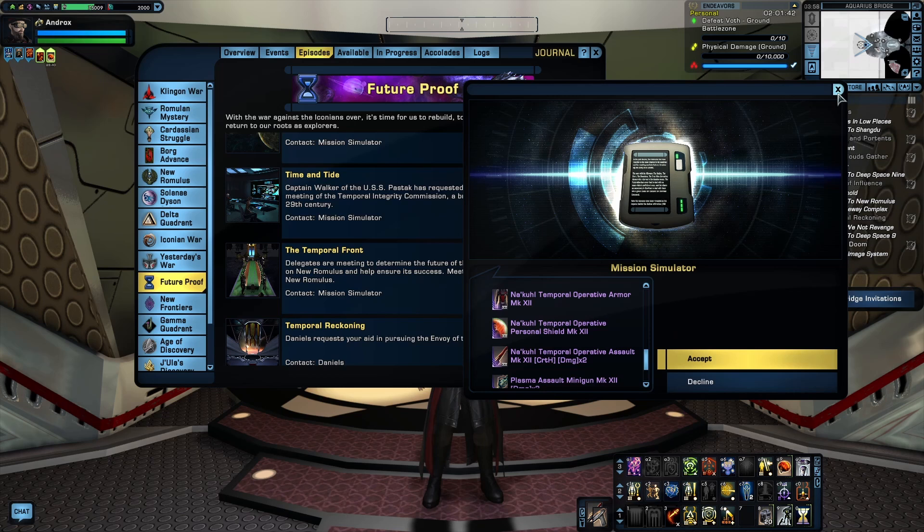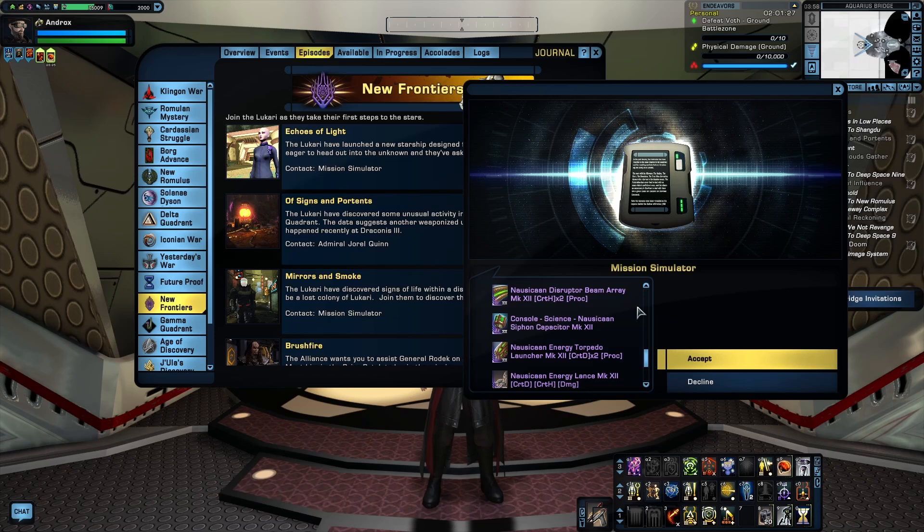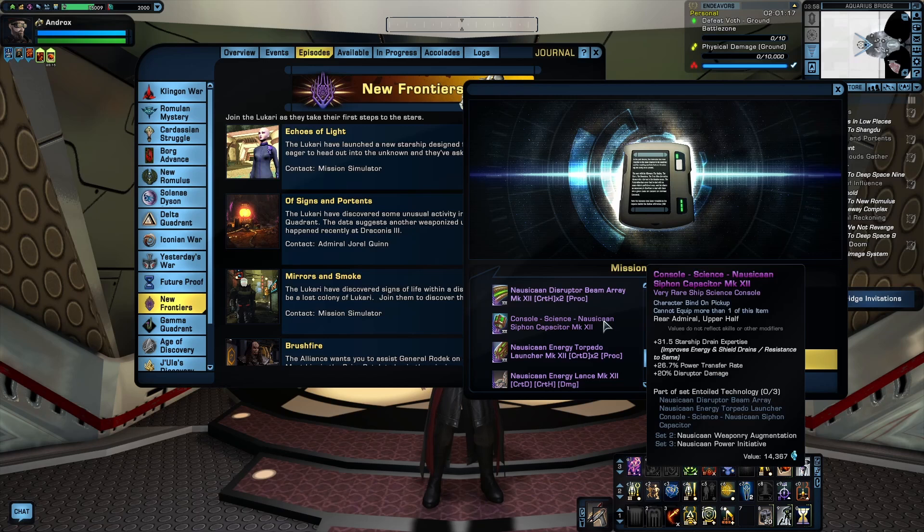Moving on to the New Frontiers arc, first is Echoes of Light, which features the Entoiled Technology set — more commonly known as the Nausicaan Disruptor set. This includes a Disruptor Beam Array, a Disruptor Energy Torpedo, and a console. These are nice for a budget Disruptor Beam build. The two-piece bonus gives both the beam and the torpedo a unique proc that deals extra Disruptor damage over time, and the three-piece bonus is a small buff to Disruptor damage and hull penetration.